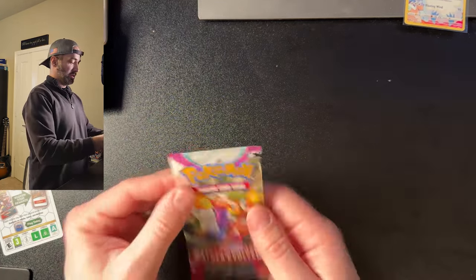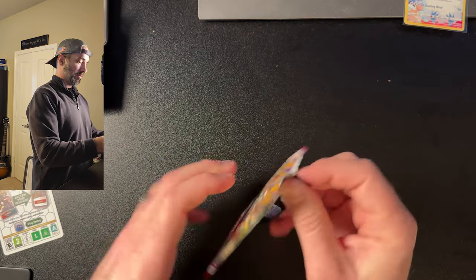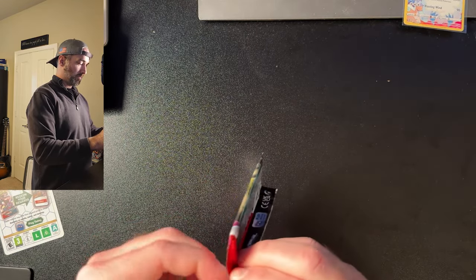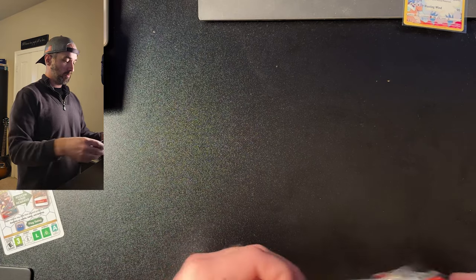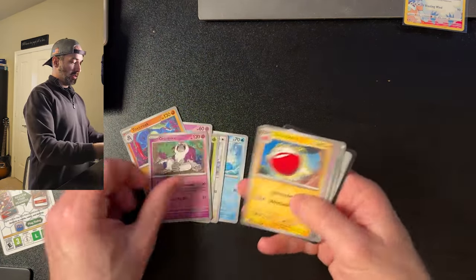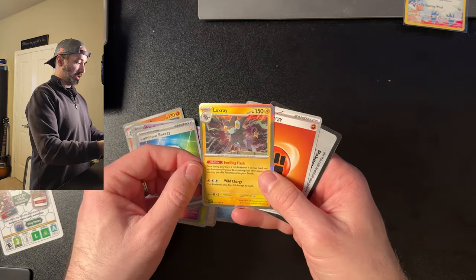And for the next pack of Paldea Evolved — let's see if we got anything good. Luxray. Nothing good. That's okay. So let's talk about the giveaway. If you're still here and watching, thank you. We're going to be giving away this Bulbasaur promo card. All you have to do is like the video, click the subscribe button, and leave a comment telling me why you want this Bulbasaur — just put the word Bulbasaur for all I care, and you'll be entered. I'll pick somebody randomly. Thanks for watching guys, as always. See you next time. Bye.